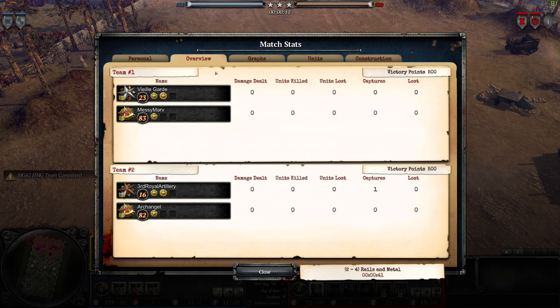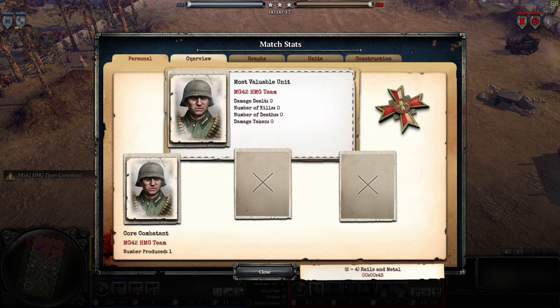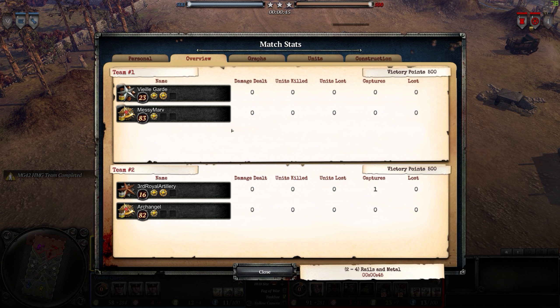Hello everyone, this is GrayShot17. We're going to bring another CoH2 replay. This is a 2v2 on Rails and Metal — a more elongated 2v2 map, but it should be pretty interesting. We have Archangel and 3rd Royal Artillery versus Messi Marv and Viogarde. Thank you to Viogarde for submitting this replay.